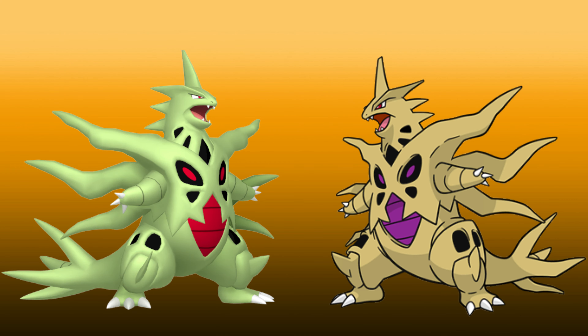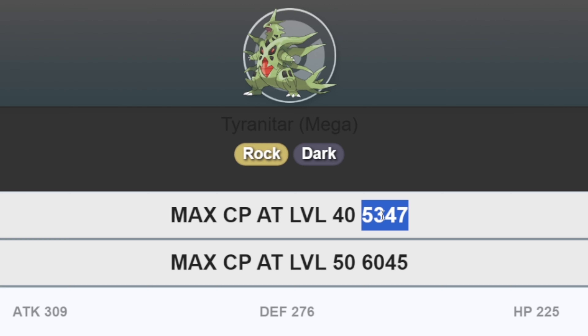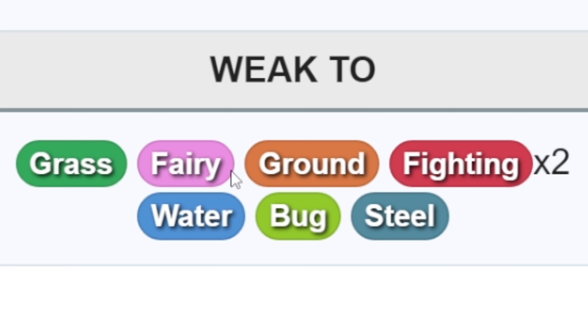Although there is not much difference between them, it is a Rock and Dark type Pokémon which maxes at 5347 CP at level 40 and 6045 CP at level 50. It is weak to Grass, Fairy, Ground, Water, Bug, and Steel, and double weak to Fighting type moves.